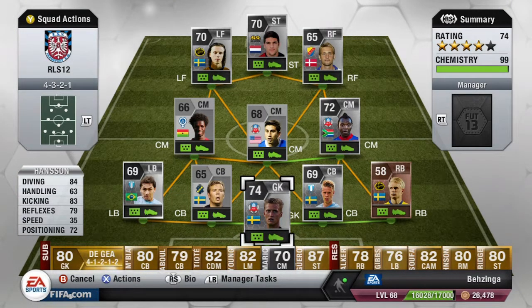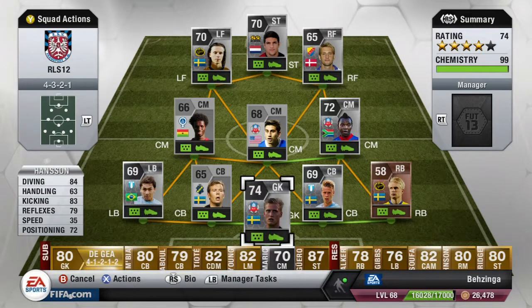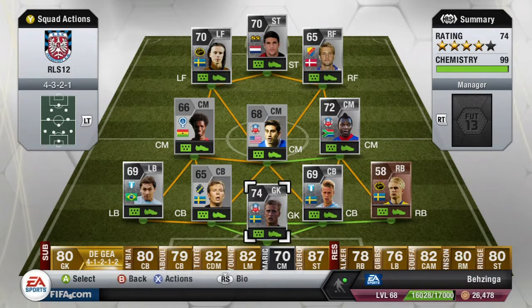We do have Hansen — 84 diving, 79 reflexes, and 72 positioning being this guy's standout stats. Look at his face on that card, doesn't that just freak you out? All in all, fantastic player to play with. I really enjoyed using this goalkeeper and he kept most of the shots out of the net, which was absolutely fantastic.